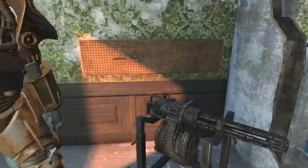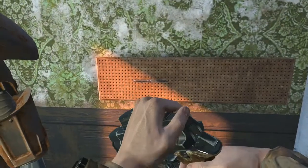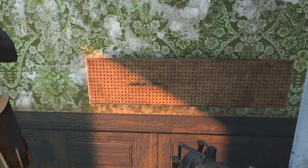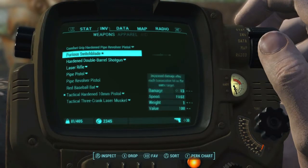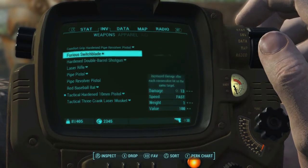There's a bunch of weapons, ammo, and grenades over here. I've got my finished suit of T-45 power armor, a minigun with some minigun ammo, and a cool furious switchblade I found.